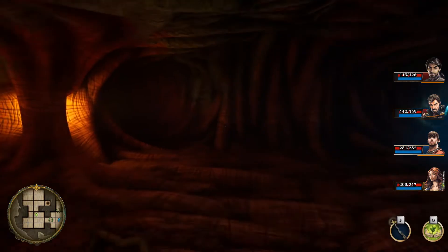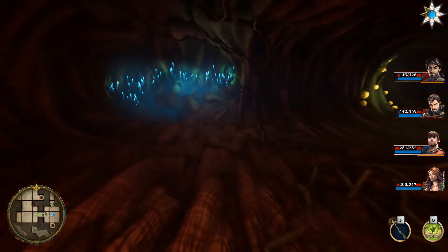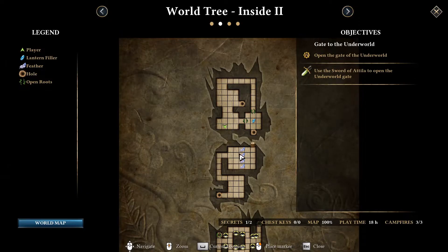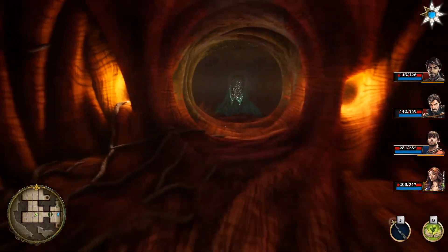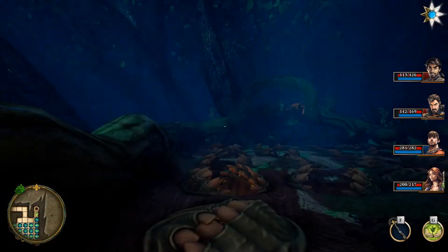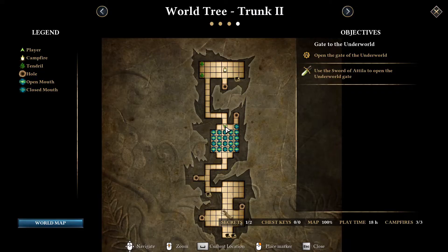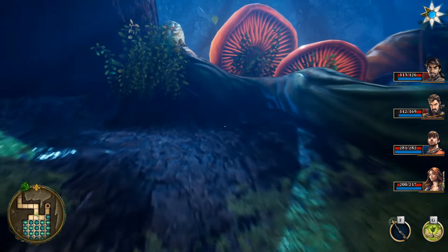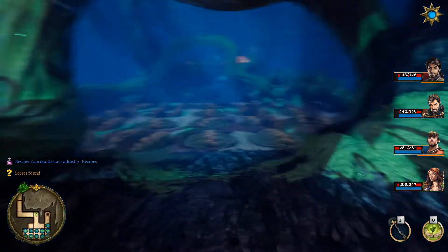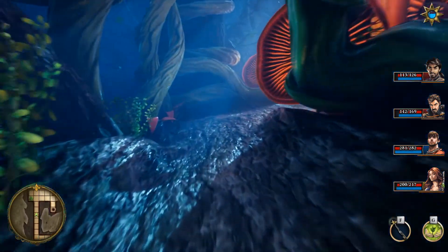I wonder what the secret is for this place. It might have something to do with the gem - there's definitely something we need to find at the gem. We're getting closer. It might have to be - do we have to go up and then over? We can try this. Can we grab that? Go up. And there we go. So we found another alchemy thing we can go do. And that was the last secret for this place as well.